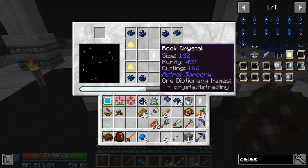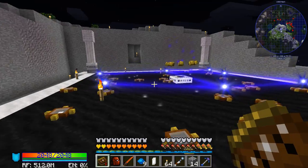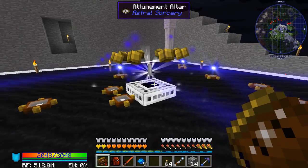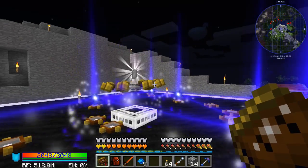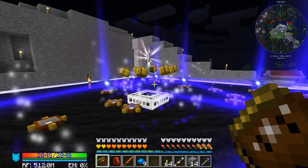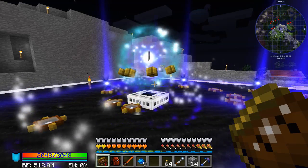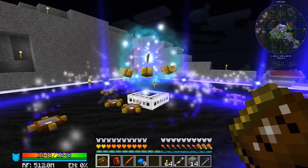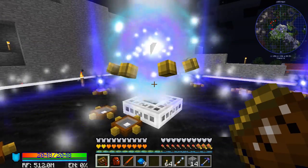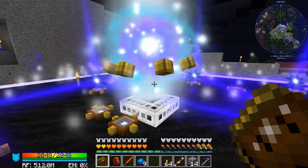Nothing's happening — that's because it has to be an Attuned Rock Crystal. It doesn't matter what constellation, it doesn't matter what you attune it to, you just have to have it attuned to something. So just take your Crystal and throw it on the Attunement Altar whenever you have a constellation on here and let it do its thing — which takes a minute or so. The sound on this is really cool.